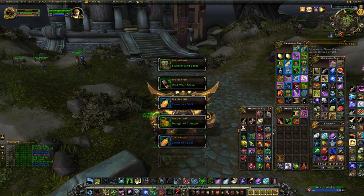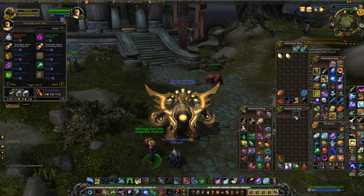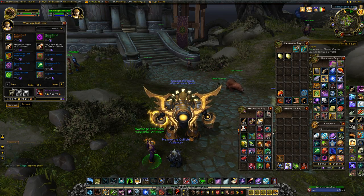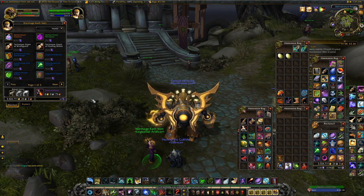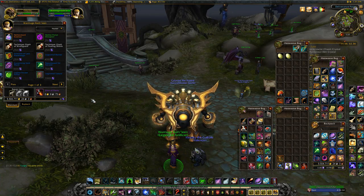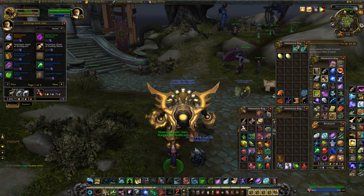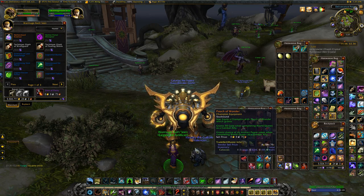I sold some before figuring out the best way to do this. After counting them all up: I got 179 green items, 97 blue items, 33 epic items, and one legendary item. That means 57.7% of the items were green, 31.3% were blue, 10.7% were epic, and 0.32% was the legendary.